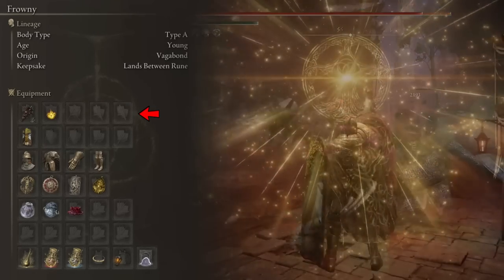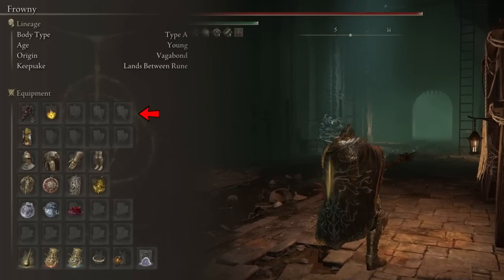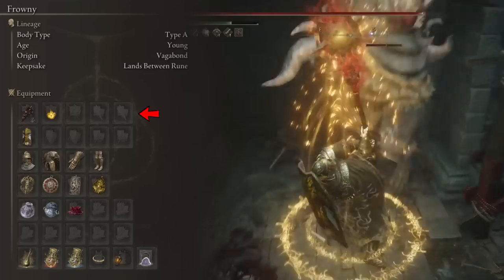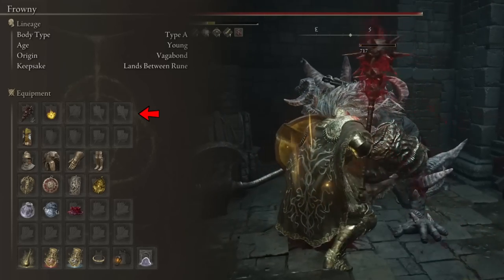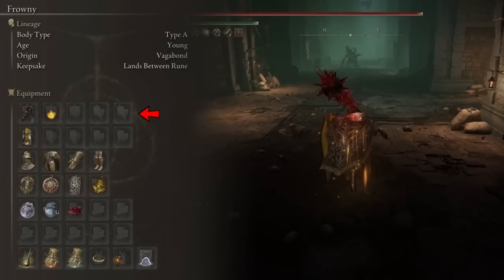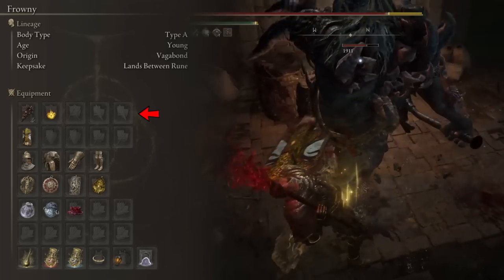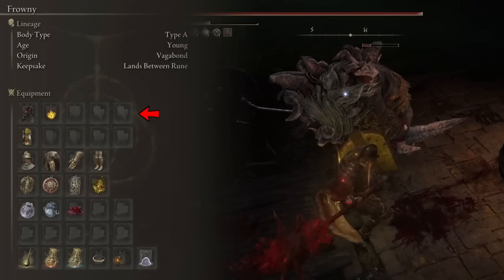One final note about Great Stars: it has an innate blood loss of 55 units. We don't focus on this, but it is a nice added bonus — the additional damage from a possible bleed proc increases the weapon's offensive potential. We can also use blood grease on this weapon to further increase the potential for a blood loss proc. All in all, this weapon provides everything this build needs, performing exceptionally well both offensively and defensively by keeping our health topped off.